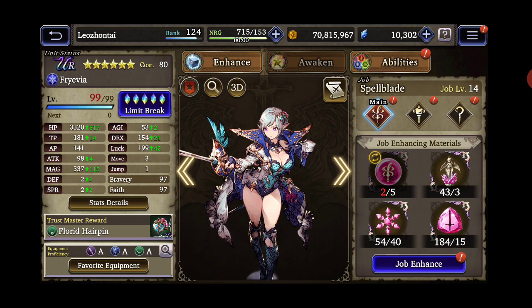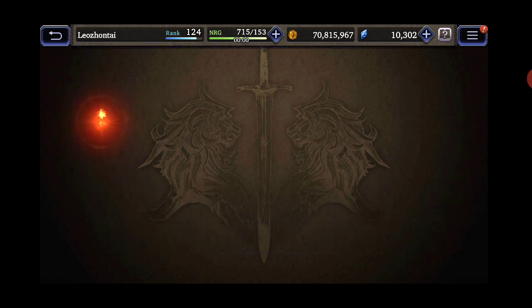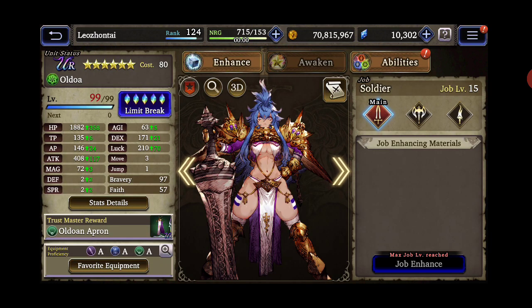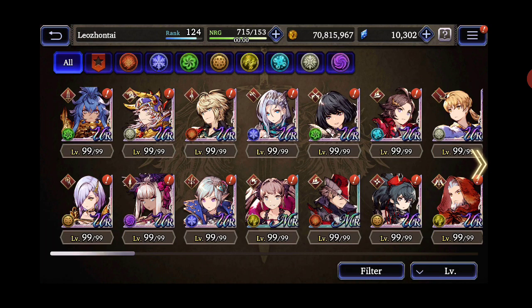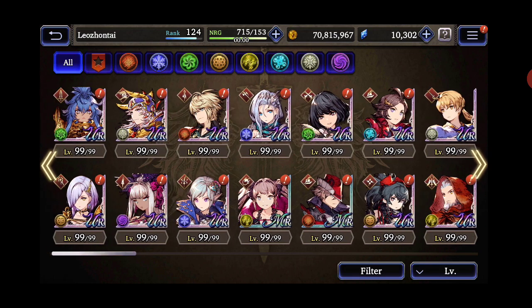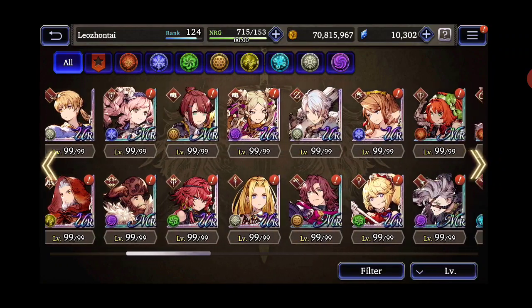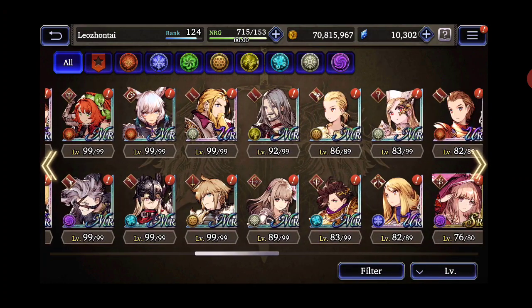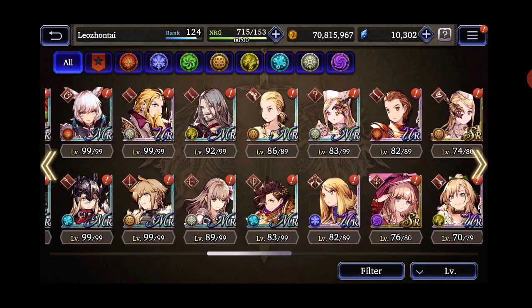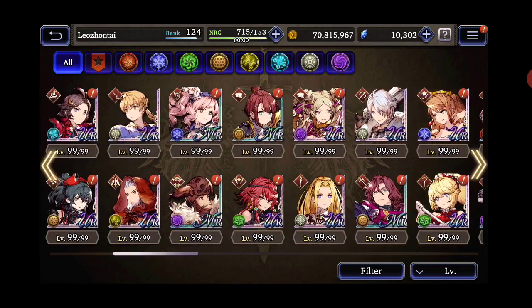I've been using a lot of Frevia, leveling everyone up. One of my new units I love the most is Although — I think she's freaking beast, I really like her concept and design. The only thing I'm missing is a golden two-handed sword. I've been working on equipment a lot too. I'm running out of gold — I've got 70 million but I've been using a lot of gold power leveling all my characters.